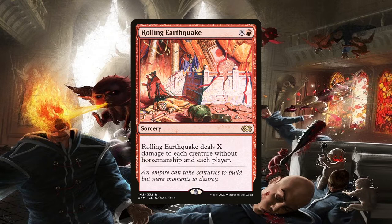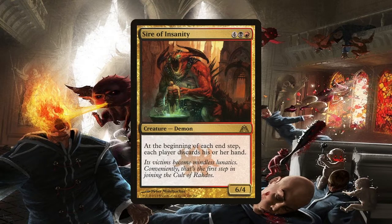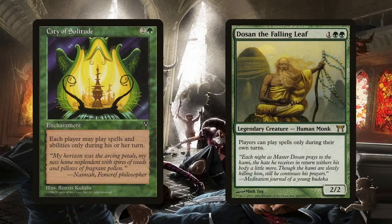Besides these painful group slug effects, we have to continue bringing opponents detriment greater than the benefits of our mana doubling group hug effects. Spire of Insanity makes opponents discard their hand at the beginning of each player's end step — not just their own, so this goes for us too. But even if we're gifting them with all this mana, they're going to find it difficult to invest it all if they have to play from the top of their deck each turn. It also prevents opponents from having things to cast outside of their turn. City of Solitude and Dosan the Falling Leaf are included so that opponents can only use their mana at sorcery speed, and the city prevents them from even activating abilities outside of their own turn.